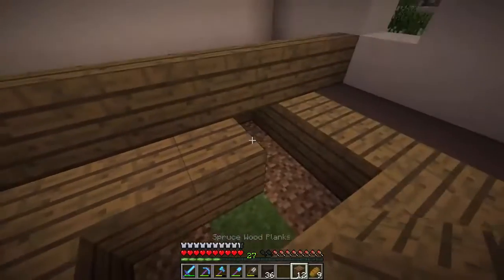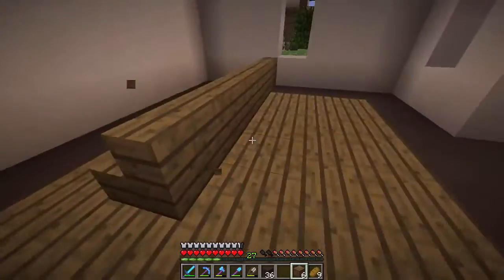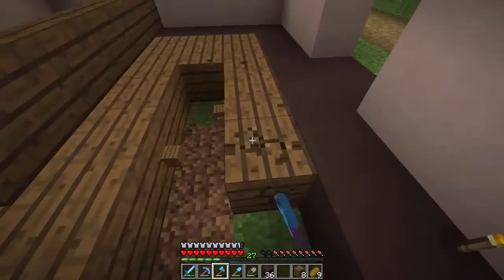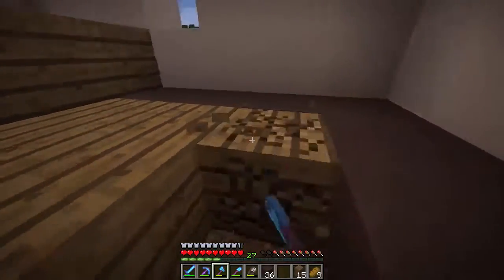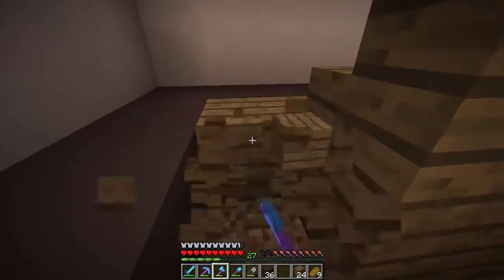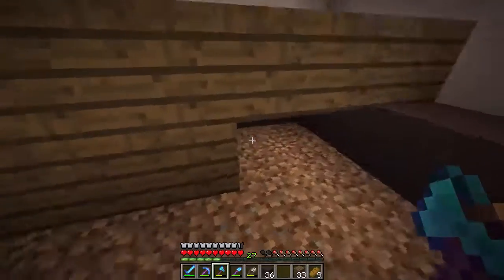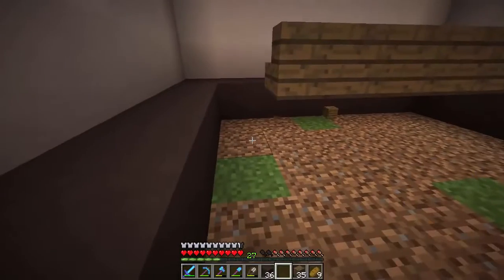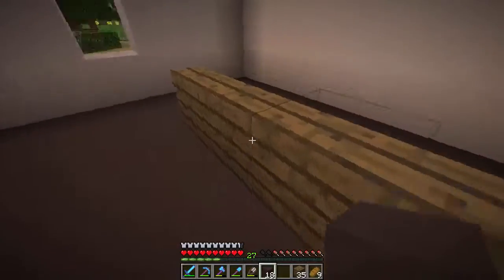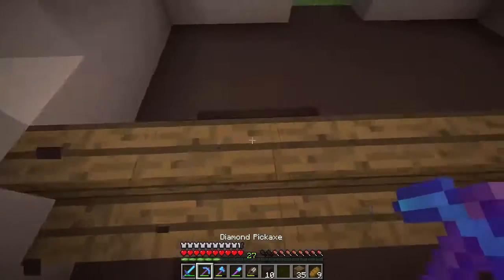I just realized this blends in really really well with the floor. So we're going to take it all down again and just fill this in with clay because that looks a ton better. This is what happens — ideas kind of roll in last minute and mess up the plans. Let's take this all down and finish up the flooring with the gray clay. That looks tons better than what we had before.